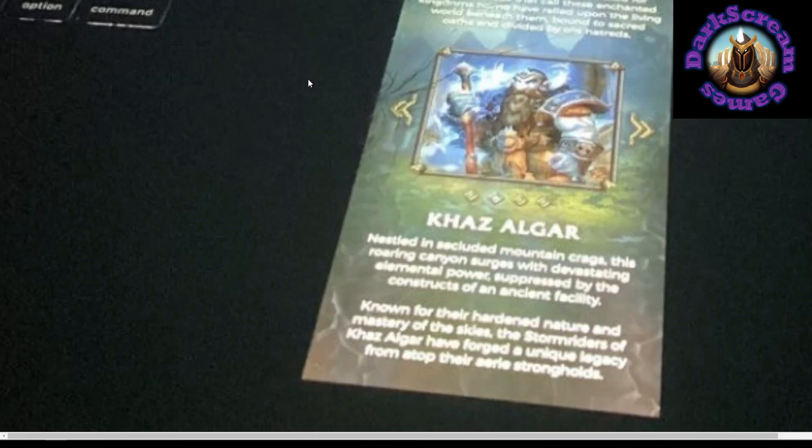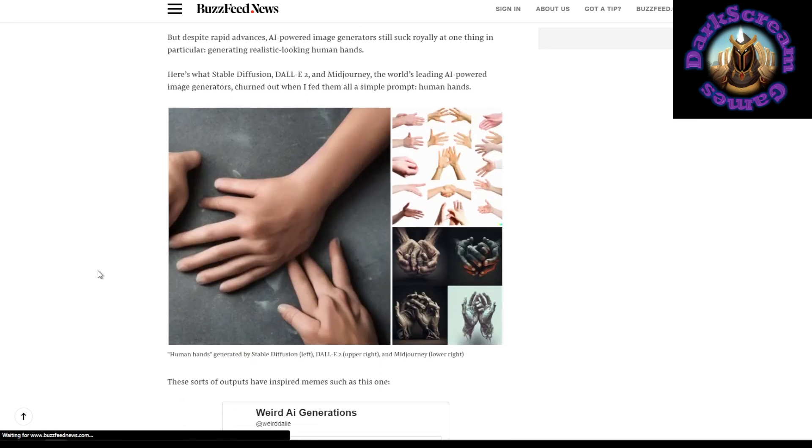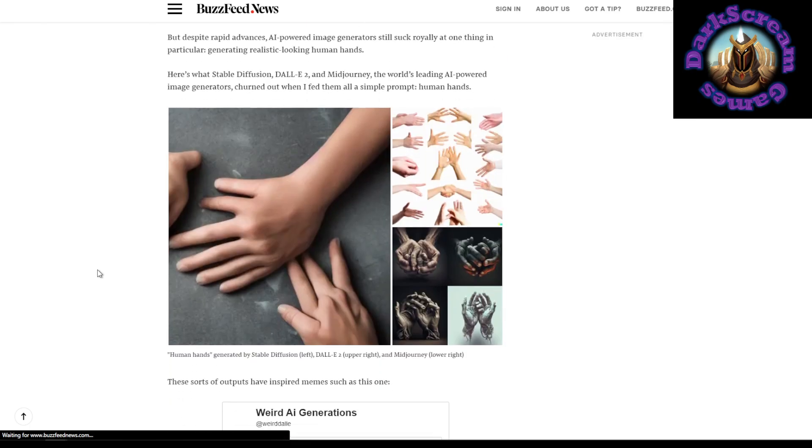Very blurry. Why am I focusing on the hands? AI art generators really have trouble with hands. They also have trouble with feet if you're not looking at shoes — if you're looking at actual feet with toes. AI art just really struggles doing hands correctly. For whatever reason, it just can't do it.